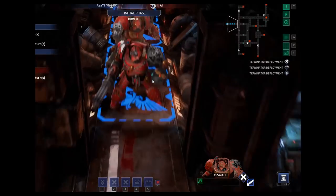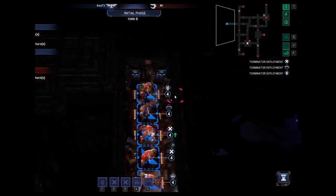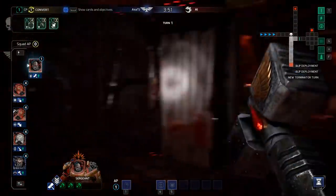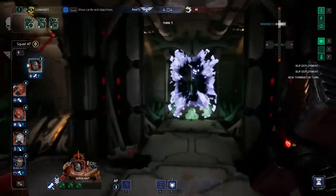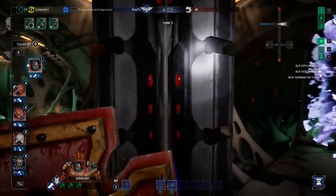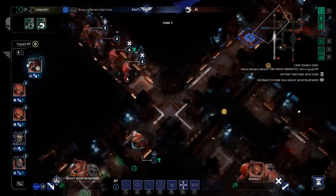Each creeping alien and hulking suit of power armor is adorned with small touches that help them pop, and whether you're storming the corridors of a ramshackle orc vessel or an abandoned eerily pristine Eldar frigate, there's plenty of cool stuff to look at and blast into a million pieces in a panic to kill the oncoming swarm.